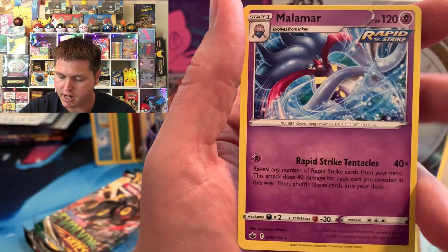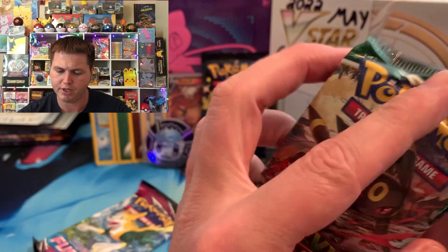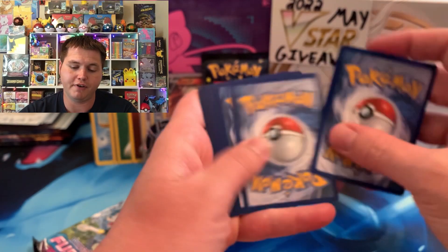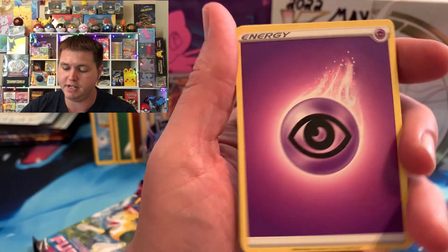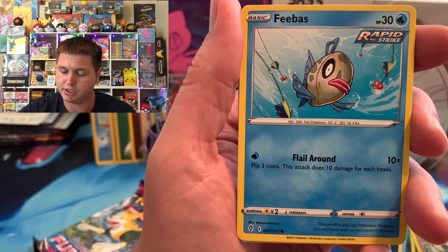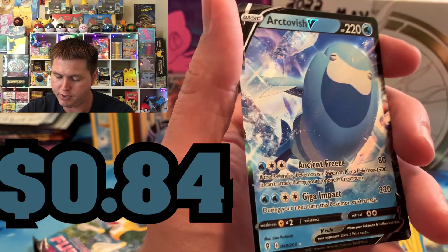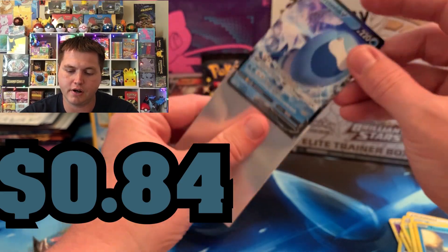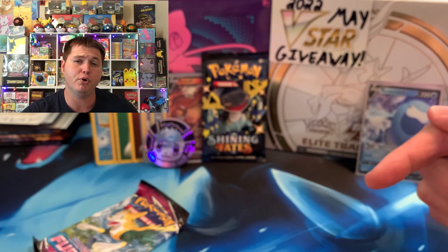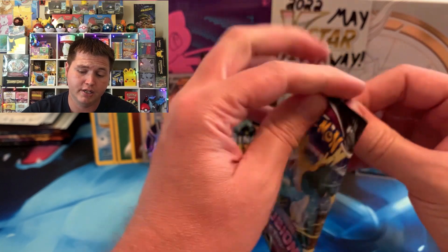We got a Rockruff, a Rufflet, and a Malamar — a very common rare. Going into my favorite set besides Hidden Fates, Evolving Skies. We did pull a fire chase card — the Espeon V alternate art — in the last opening we did, so make sure you go check that out. We got a Woobat, Emolga, Tentacool, and an Arctivish V. So going with our first V of today — the Arctivish V from Evolving Skies. If you're not a subscriber to the PokePurr Nation, make sure you hit that subscribe button and the notification bell.